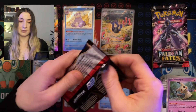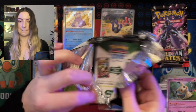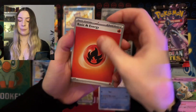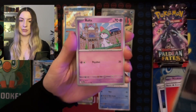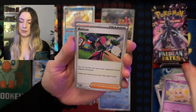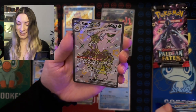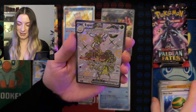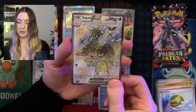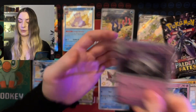We are down to our last two packs — let's see what we got. Basic energy, Mastiff, Routes, Magmar, Fido, Atticus, Dauphin, Nest Ball. We got another shiny — and that is Esparada. That's pretty cool, and that's a two-star as well. Kirilla and Houndstone.